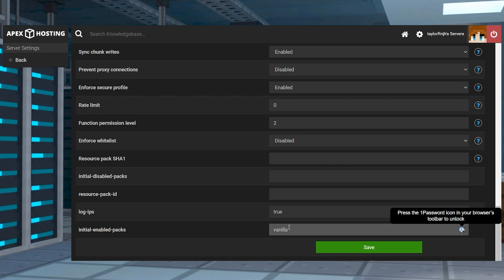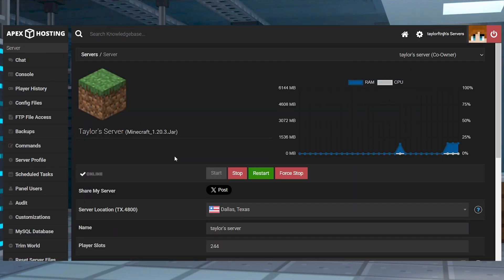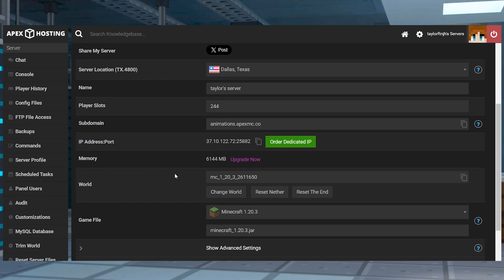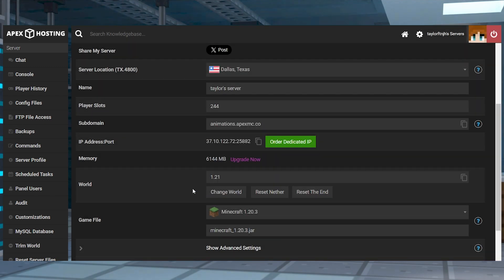Change its value to vanilla_update_1_21_bundle and then click the save button. When you're finished, confirm this by pressing restart now in the prompt. Now, in order for the changes to take effect, you're going to need to generate a new world. So go ahead and do that, and then restart your server one more time.